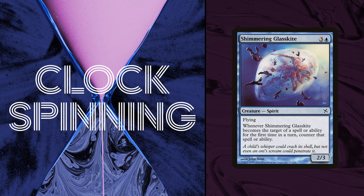Let's talk about Shimmering Glasskite — three and a blue for a 2/3 spirit with flying. Whenever Shimmering Glasskite becomes the target of a spell or ability for the first time each turn, counter that spell or ability. Flavor text: 'A child's whisper could crack its shell, but not even an oni's scream could penetrate it.' This is part of a vertical cycle — the Glasskite cycle — with Shimmering Glasskite at common, Jetting Glasskite at uncommon (reviewed last episode), and Kira the Great Glass-Spinner at rare. As befitting the common, it's by far the worst and most boring of the cycle.